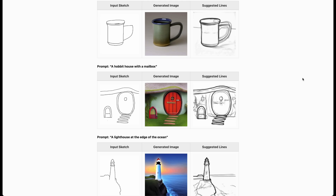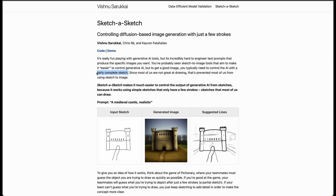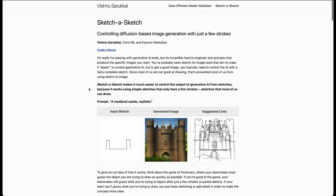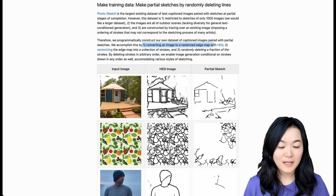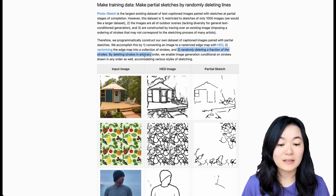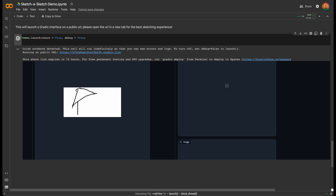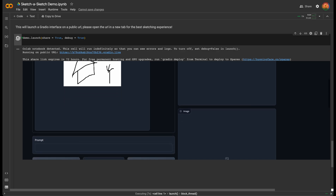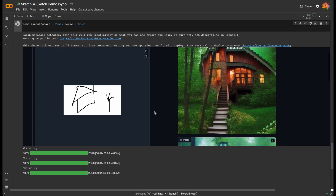This is an exciting project because previous sketch-to-image tools typically require a complete sketch and don't work with partial sketches. To solve this problem, they created their own dataset of partial sketches: they convert an image to a rasterized edge map, vectorize the edge map into a collection of strokes, and randomly delete a fraction of the strokes. Then they train a ControlNet model that takes a text caption and a partial stroke as inputs and outputs images. The author has created a notebook for us to play with the model — I was trying to sketch a house and a tree, typed 'a dreaming house in the forest,' and the resulting images are really nice and realistic.